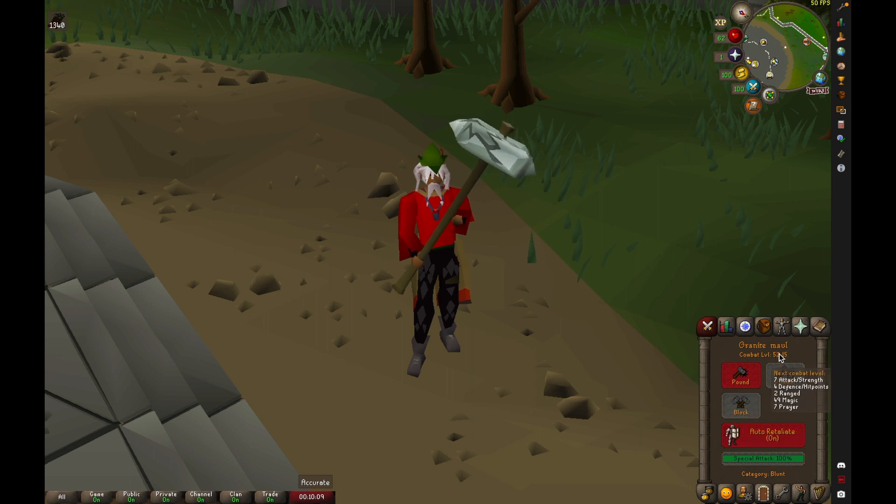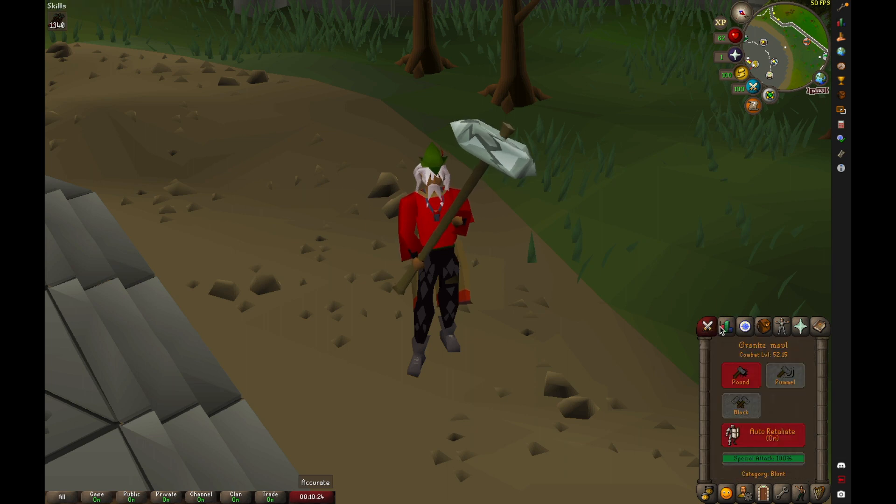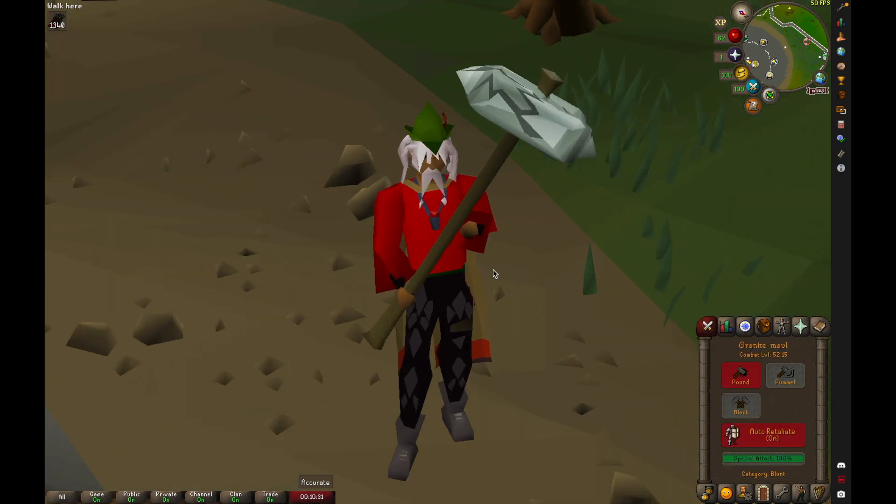Still at 52 and we can get seven attack or strength levels, so really six. Probably get to like 63 strength and then yeah man, we'll go pking. I'm gonna want to get my magic up a little bit, but we'll be straight. We'll be level 52 with 75 range, 63 strength, 62 HP — so we should be straight.